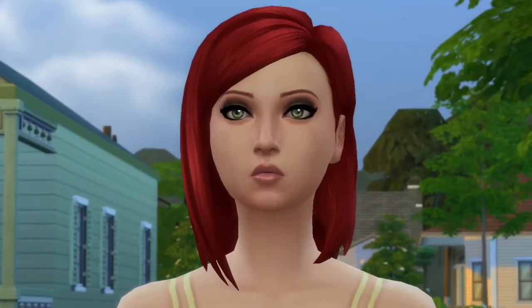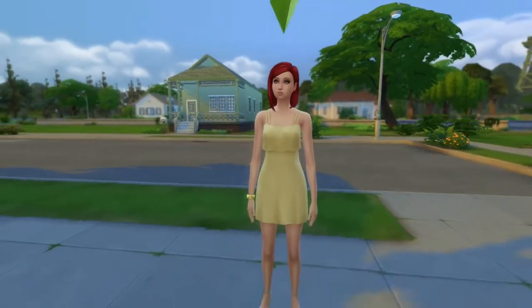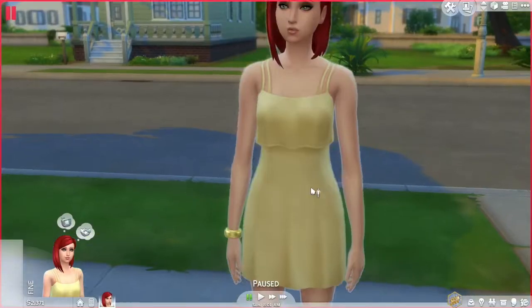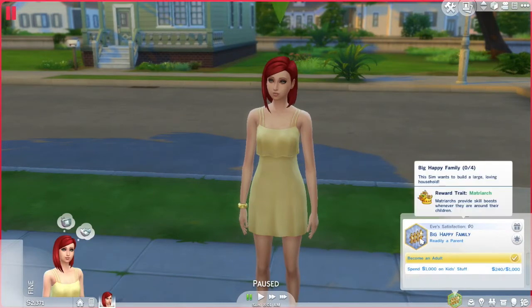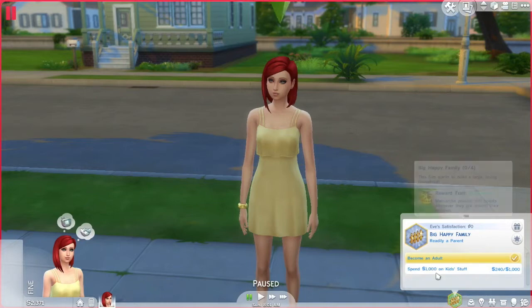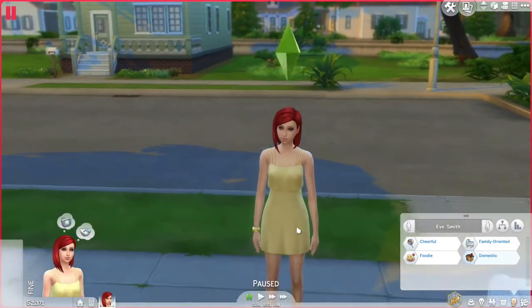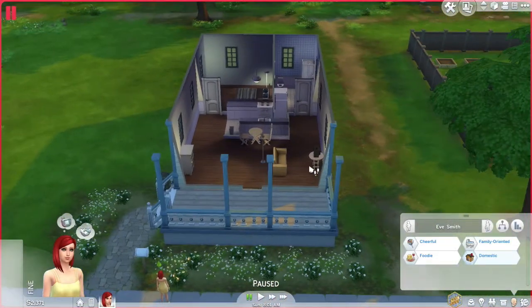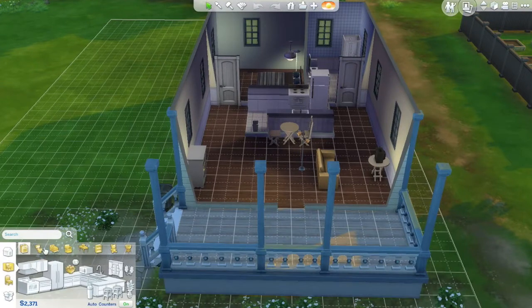Getting into the interesting part — who is this girl? She looks like Ariel in my opinion. She's so pretty. Here is her everyday wear: some cute heels, a bracelet, and very cute bright colors. Her aspiration is to have a big family, so her reward trait is Matriarch, which provides a skill boost whenever she's around her children. Her name is Eve Smith — she's cheerful, family-orientated, foodie, and domestic. For money, you can't have a career job, only painting, writing, gardening, and other freelance stuff.